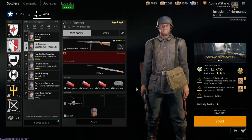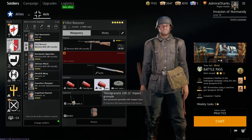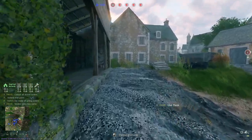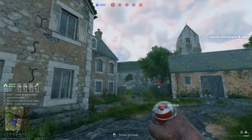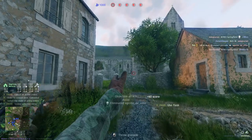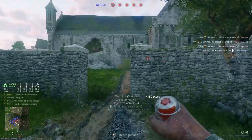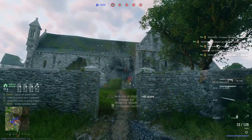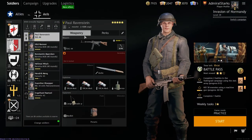The next grenade is probably the impact grenade. It basically does what it says — you throw it, it hits something, and it explodes. Whether it's a wall, tree, ground, or an enemy, whatever it hits it instantly explodes. You can hold it back for as long as you want and it's not going to explode in your hand — only when it hits something.